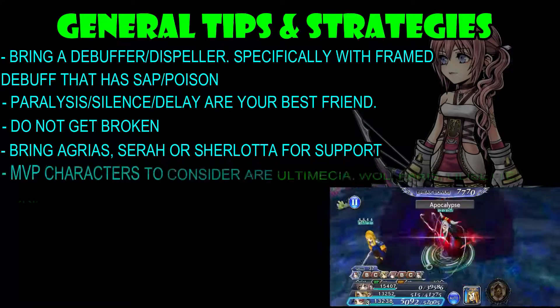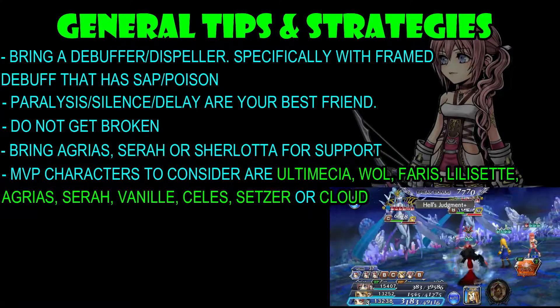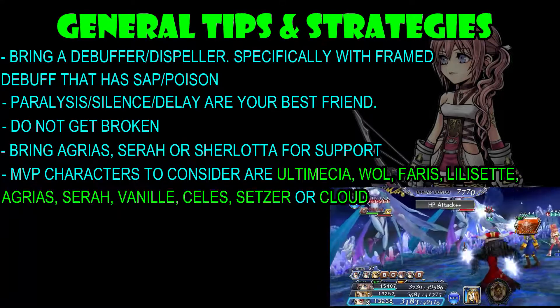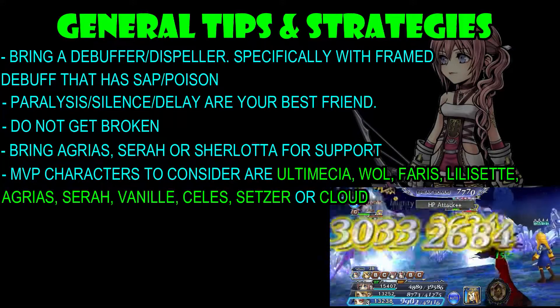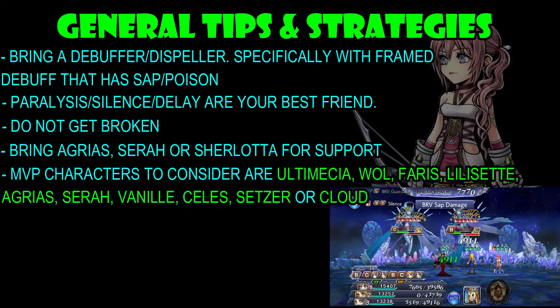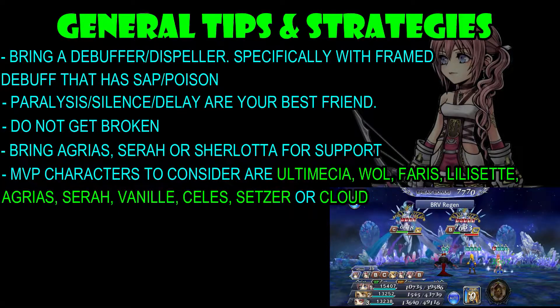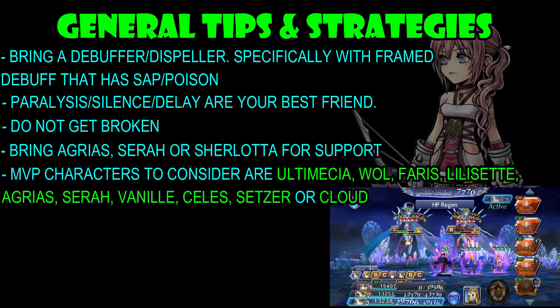Talking about MVP characters to consider, there are Ultimecia, Warrior of Light, Ferris, Lilacet, Agrius, Sarah of the Neal, Celeste, Setzer, and Cloud. Note that with Ferris, even though all the debuffs she applies will disappear, as long as you have her EX ability up — that unique buff that deals damage every time Shiva takes a turn — this will shave off a little bit of Brave, so it's a really nice ability.